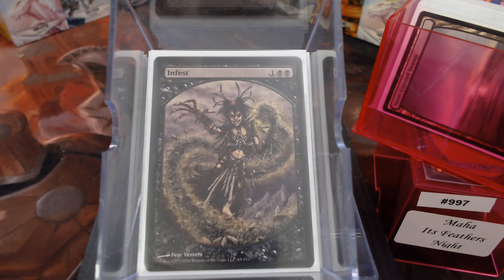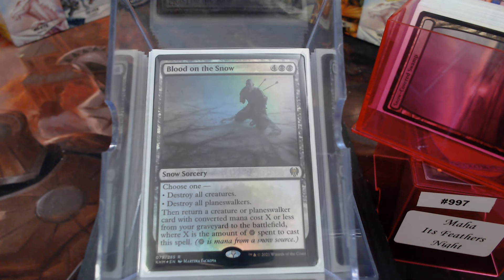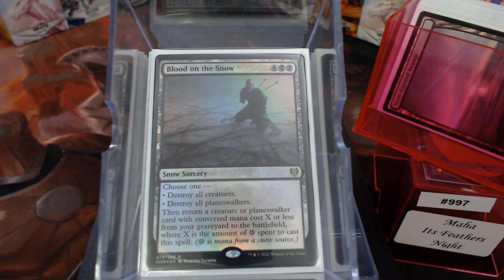We have Infest — minus two to everything. And then we have Massacre. I love Massacre. I got to play Massacre for free last night, because generally in a Commander game somebody's going to have a Plains. Since we are in Snow, I also did Blood on the Snow, because sometimes you just get out-creatured and don't get what you need — there's counterspells and board wipes for enchantments. Anyway, it's a backup plan.